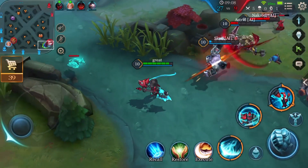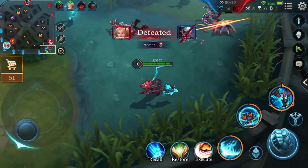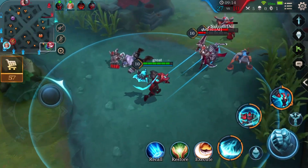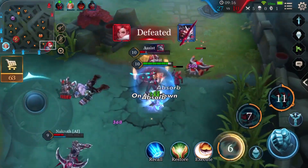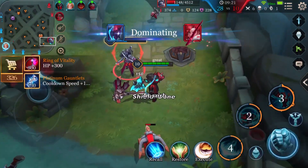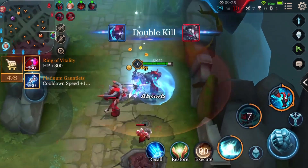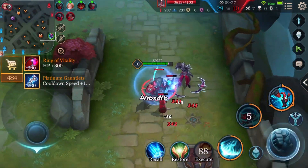Arduin's ultimate is also a dash ability, so Flicker is not necessary. During battle, Arduin should save the ultimate and use it on the enemy's squishy heroes. Execute is recommended as his talent. With exceptional control and damage, Arduin can easily finish the enemy's carry by himself.